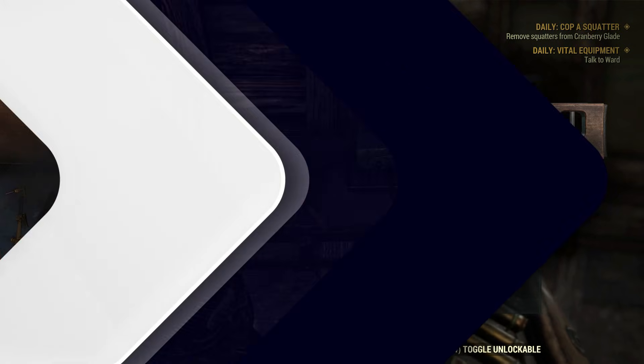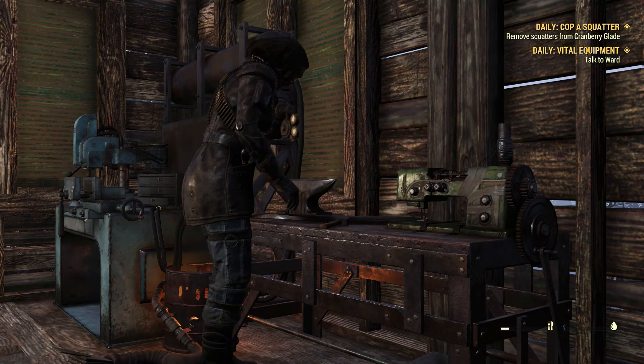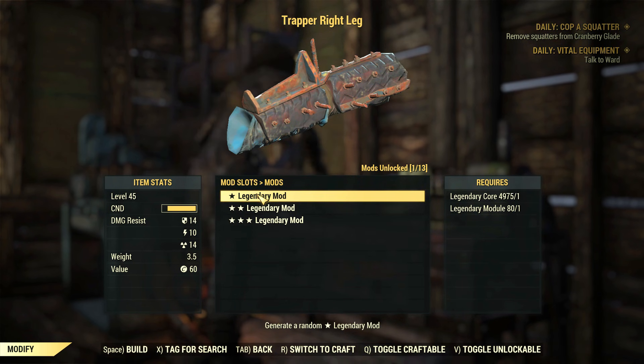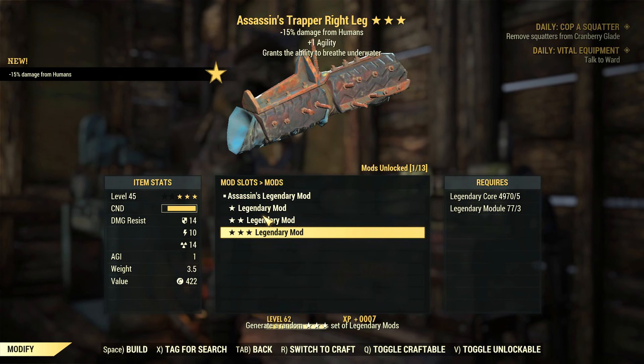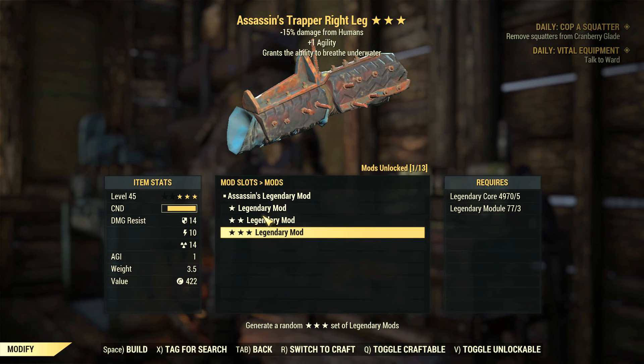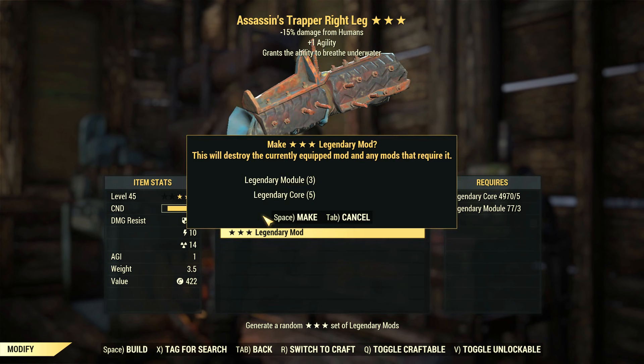Be very precise about what you do with your legendaries. If you have a decent item, just keep it, because it's not possible to improve it in this regard — the so-called upgrade will reset your existing legendary effects. The upgrade Bethesda talks about only applies to the legendary tiers. You can upgrade items up to 3 stars, but you cannot upgrade the effects themselves. There is no player control over that part, sadly.